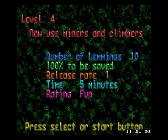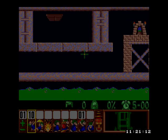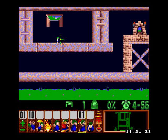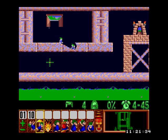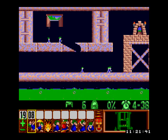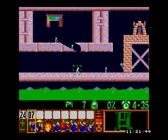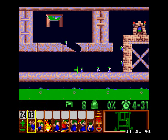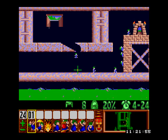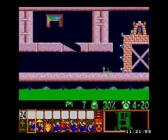Level 4, Now Use Miners and Climbers. We need to save a hundred percent — oh no. Not one single lemming can fail to make it into that house. A miner will dig diagonally downward, whereas a climber will climb up flat surfaces until he hits a ceiling or reaches the end. Oh come on, these two ended up grouping themselves — oh, I got them both.